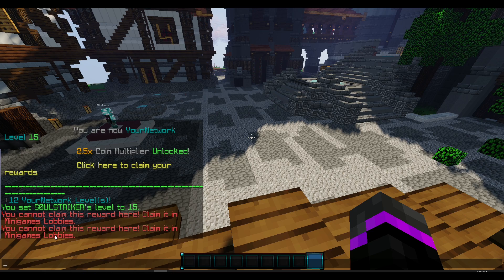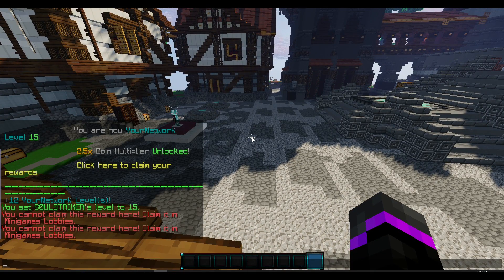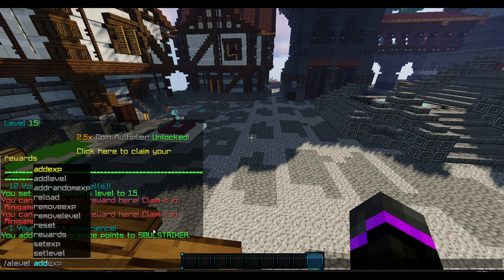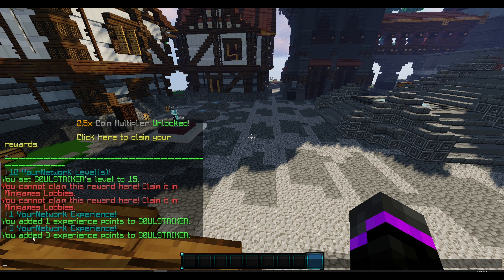If you want to give XP for specific actions — like in a Sky Wars lobby where players win or get kills — you can run a command: '/alevel addxp [player] [amount]' to add one XP per kill, increasing their network experience. You can also use '/alevel randomxp [player] [min] [max]' — for example, if someone wins a Sky Wars game, you can set the minimum to one and the max to ten, and it will randomize the XP awarded. We got three experience from that.